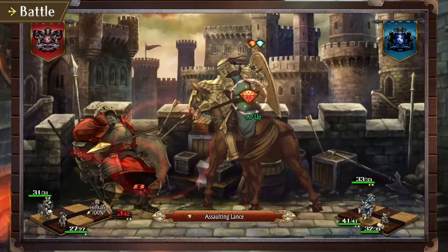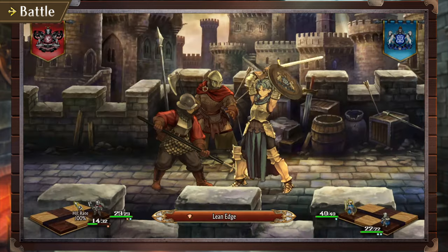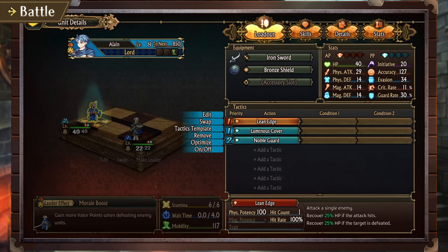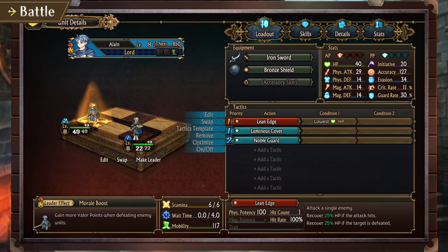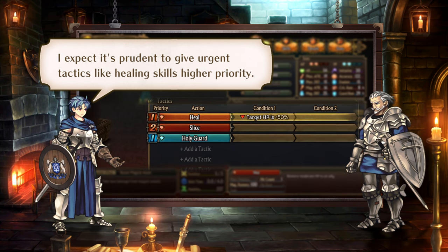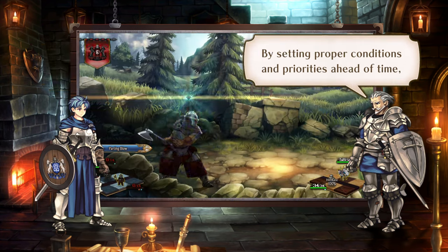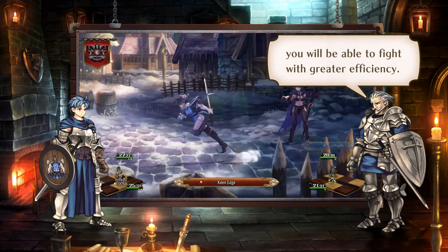When should we use this skill? Upon whom? For example, if Your Highness defeats an enemy with the active skill Lean Edge, you will trigger a bonus effect that restores HP. Therefore, setting the skill's target to the enemy with the lowest HP will ensure this effect activates as often as possible. Fascinating. And it seems we can customize the priority level of each skill as well. It's prudent to give urgent tactics like healing skills higher priority. That's right — by setting proper conditions and priorities ahead of time, you will be able to fight with greater efficiency.